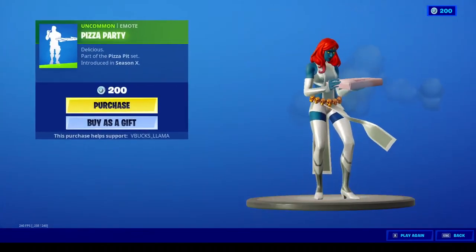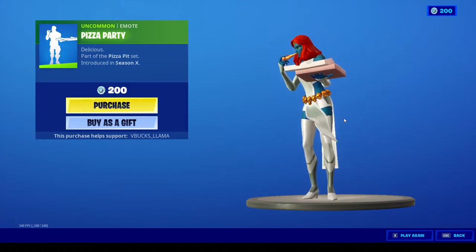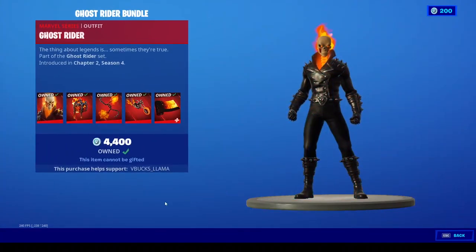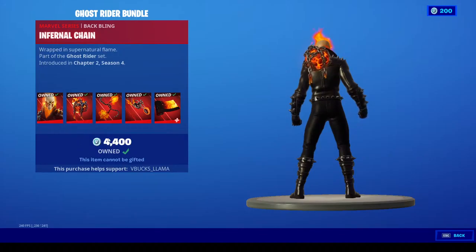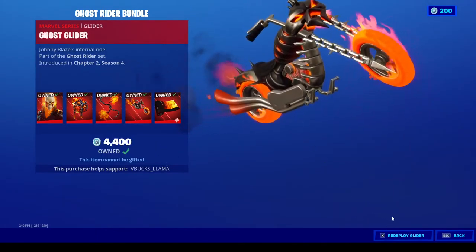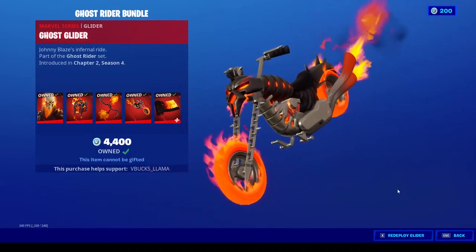We also have Pink Sparty. And the special offer — so we have Ghost Rider with the Infernal Chain back bling, the Soul Fire Chains, and the Ghost Glider. This is what I thought was worth it for the most part.